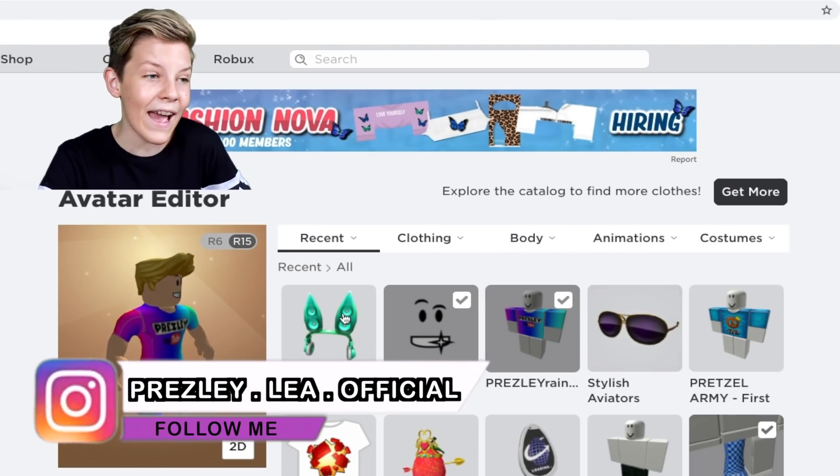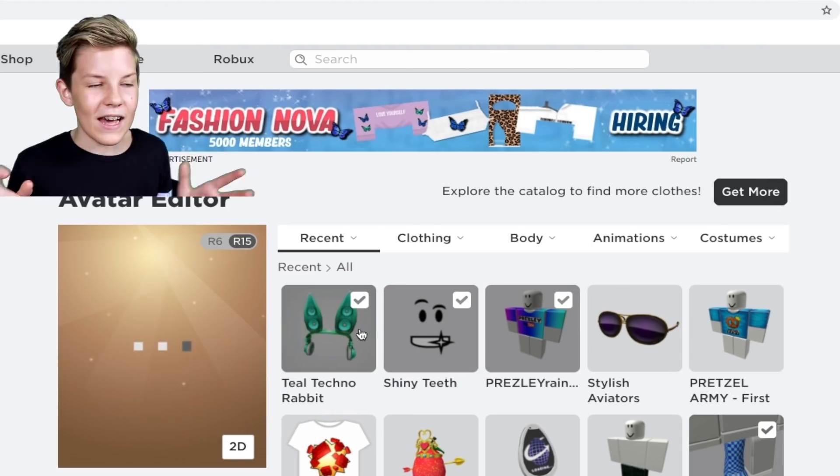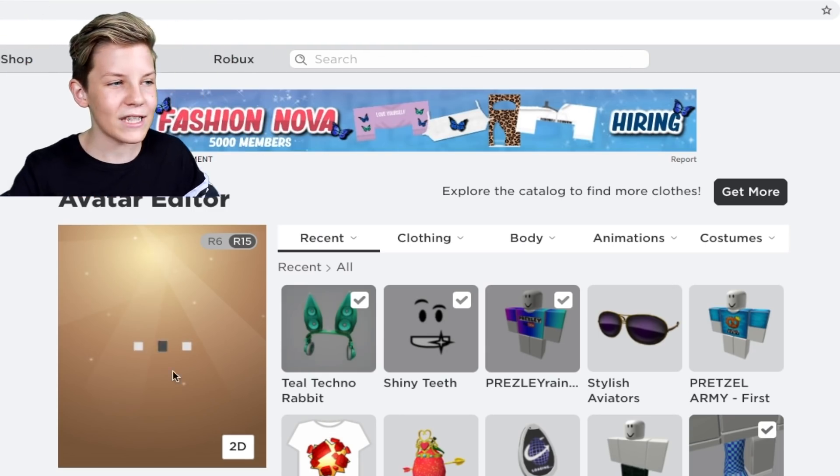That did take a while to load, but as you can see we've got the real Techno Rabbit right here. It's some headphones but with rabbit ears on them, and the rabbit ears actually have headphones built into them. Pretty cool!